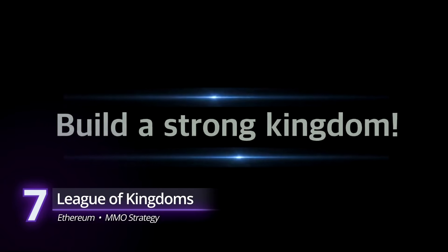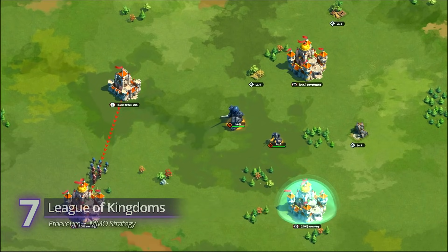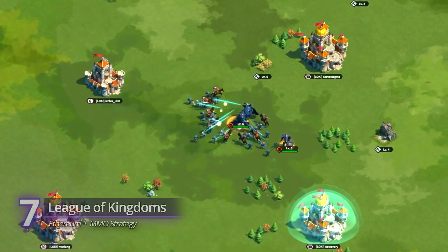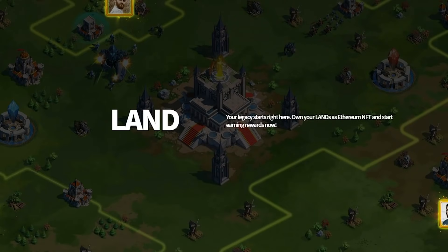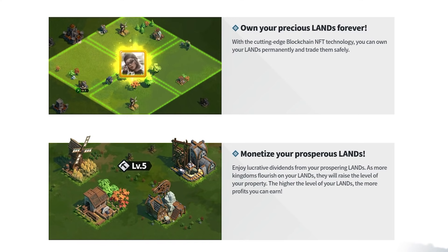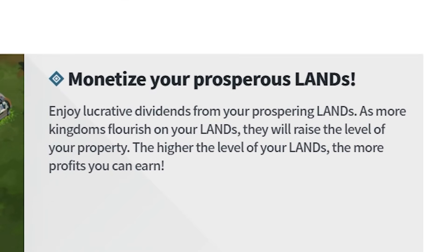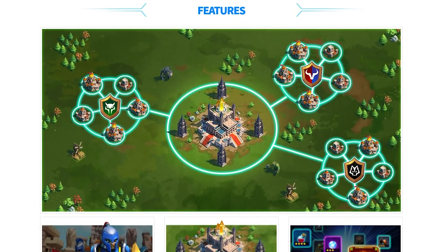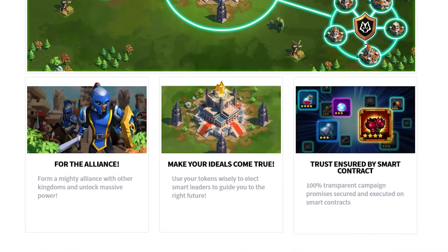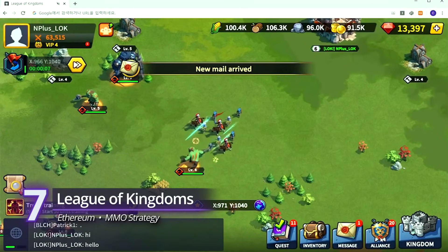League of Kingdoms is a browser MMO strategy where you build a kingdom, train troops, form alliances, and compete against other players. What makes it unique is how it implements blockchain technology. First, all lands in the game are real estate NFTs minted on the Ethereum blockchain — you can build, trade, and earn rewards by owning them. Second, governance: players can elect leaders and vote on features or mechanics they want to see in the next update. League of Kingdoms is playable on Android, iOS, and any modern browser.